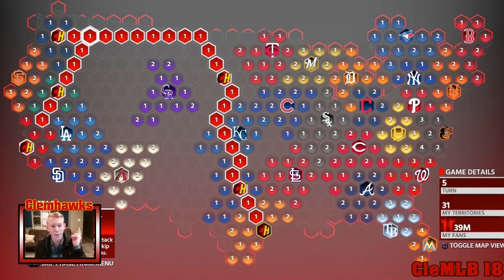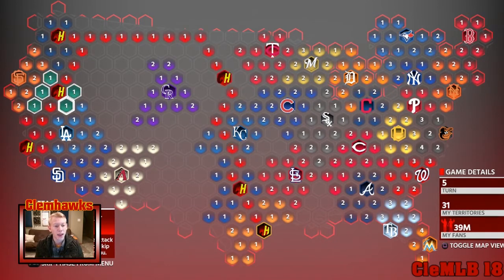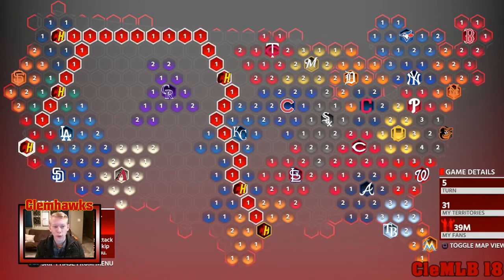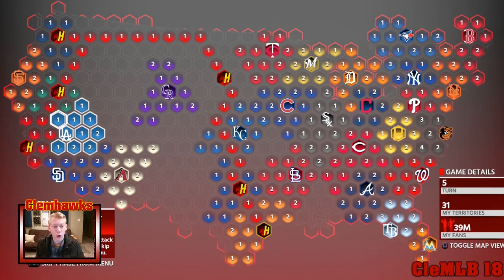So you have about eight territories on attack phase two and start moving your way down to the A's — you can beat them — and then down to the Angels. I'm not a hundred percent sure if you have to steal fans in there again, but if you do, steal on the highest difficulty possible, probably Hall of Fame or legend, from either the A's or the Angels. That gets you to turn three, and you can conquer all these territories right here. That's how you do turn three.